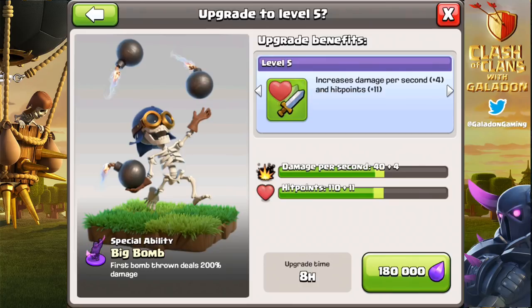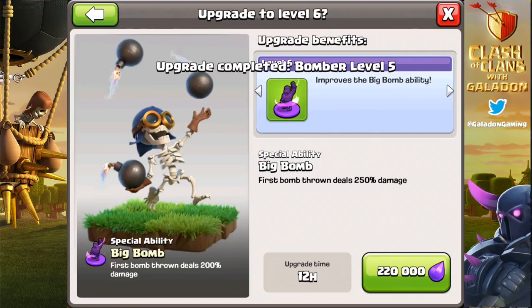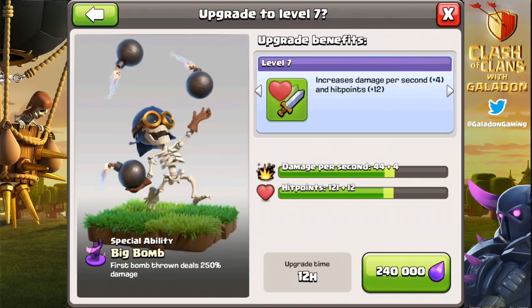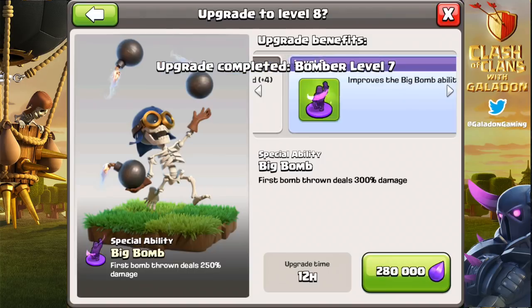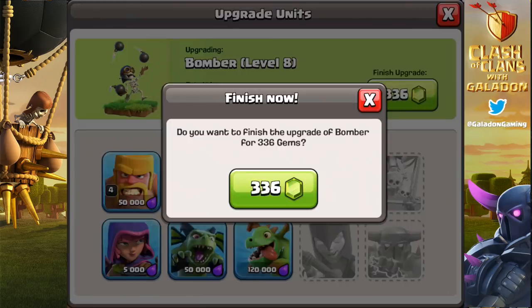Level 5 again you're going to see damage per second and hit point increases. Lots of changes in the builder's village — units are picking up special abilities as their levels are being upgraded. The Big Bomb, which was dealing 200% damage at level 6, will now deal 250% damage. Let's fast forward through the final upgrades to get that bomber up to level 8, with the Big Bomb ability being improved as well as damage and hit points.